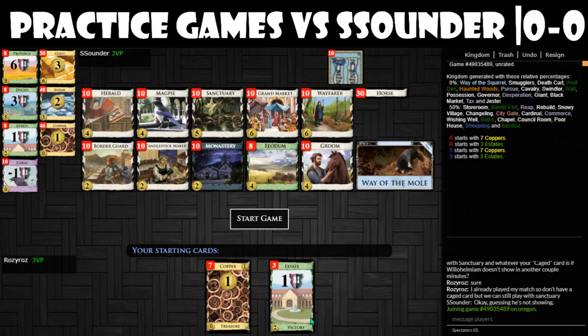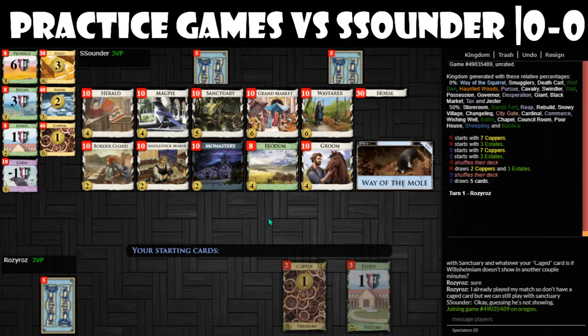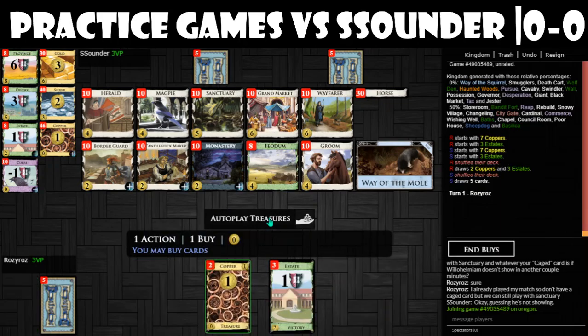Hi, I am playing some practice games with Sounder. We did this for Cade — practice Cade Menagerie games. We're playing with the cards that both of us have played with or will play with in the tournament.